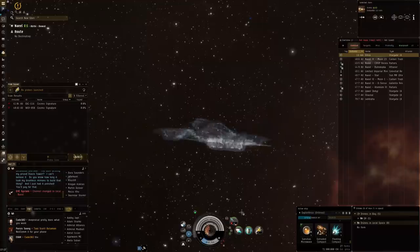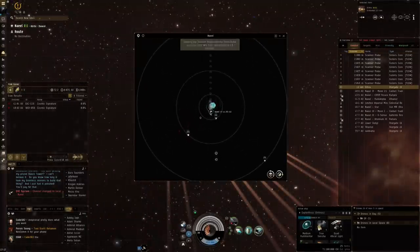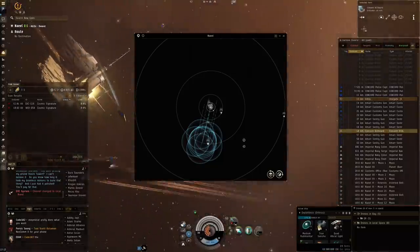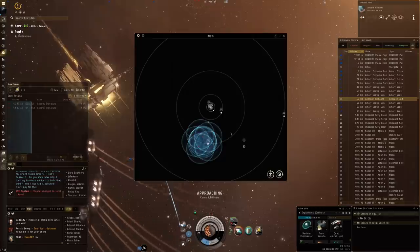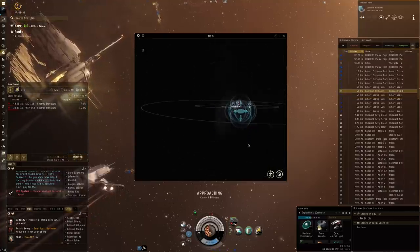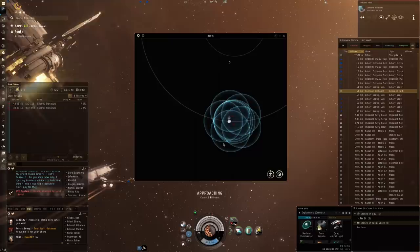Let's see what we've got in this second system — unfortunately no good drops. We'll get started on finding what's available here, and I'll also try to head towards that Concord billboard just to show you guys the Triglavian message that keeps going. Normally Nail is the system where it happens naturally — I must have spawned on the wrong side of the gate for it not to happen this time.